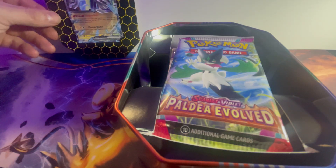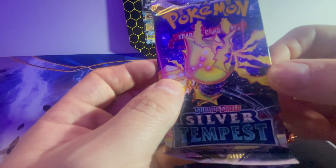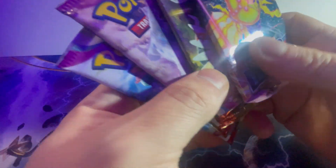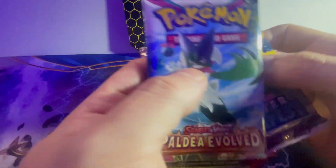In the box we have got Paldea Evolved, Paldea Evolved, Scarlet and Violet, and a Silver Tempest. Hopefully one of these packs is going to have a really good rare card. I think we're going to start off with Paldea Evolved.